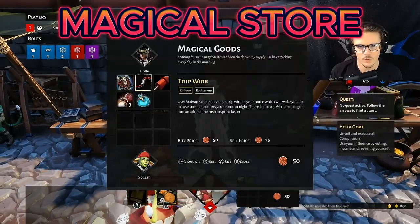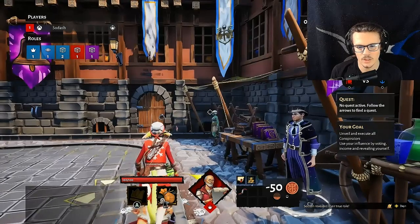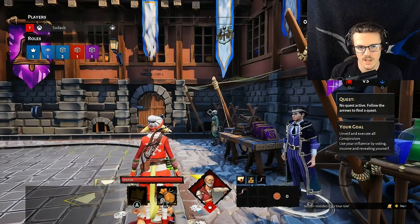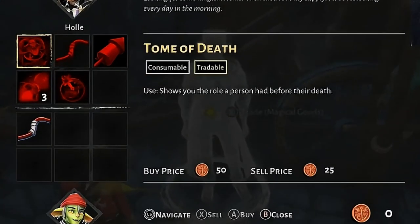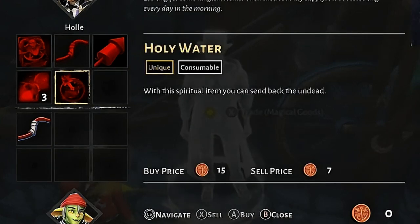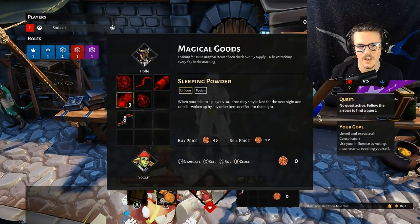You're going to have different stores. You're going to have your magical store over here — this is where you're going to want to buy a tripwire almost immediately if you're a villager. You open up your inventory with Y, press Y to open your inventory and press A to activate your tripwire. You'll see that little square down there with the tripwire above your inventory — that means it's activated. More important things from the store: the Tome of Death, which you use to see the roles of dead players. Fireworks are annoying — don't ever use them. Holy water is what you use to kill necromancer zombies. Sleeping powder you can use to put other people to sleep — no matter what, they will not wake up that night. You would buy that and put it in a cauldron.